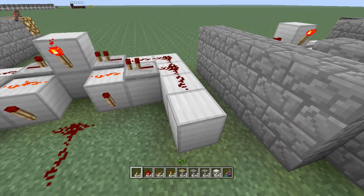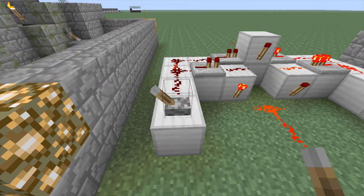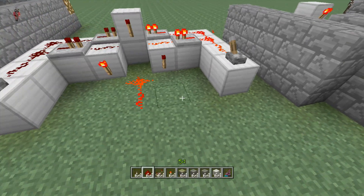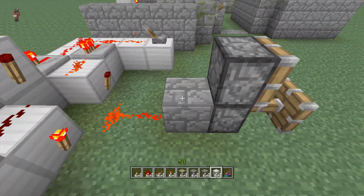Lever redstone on, lever redstone off — it doesn't matter what position they're in, they will just act independently of each other. We'll just throw a couple pistons here and make a little mock door.